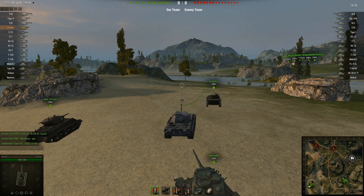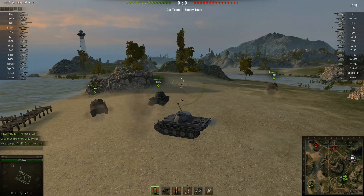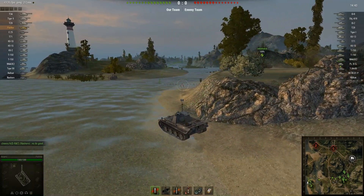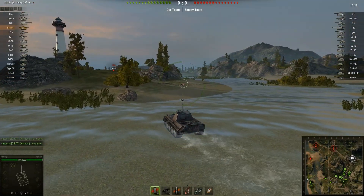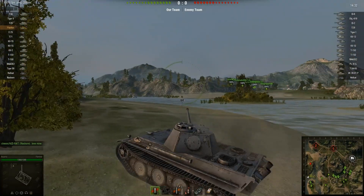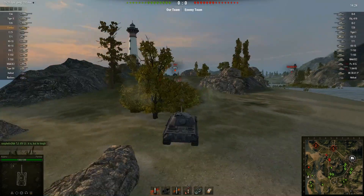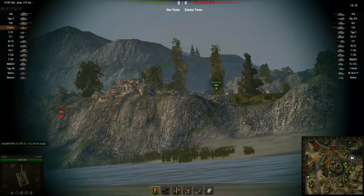I thought that was odd because I thought I was totally carrying my team in that game. I got about 1200 base experience - that's pretty impressive, I think, but it's only worth second class. This next game is on Hills, about two weeks later. And at this point the best I'd ever done was second class mastery. I spot a light tank and put a good sneaky shot into the cupola. Second class mastery is the best I've ever gotten up to this point, and I started to think maybe I'm just destined to suck at the Panther.